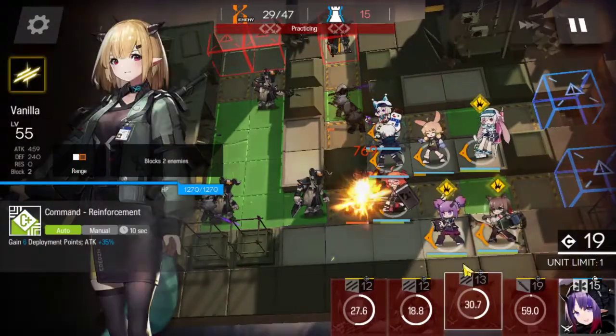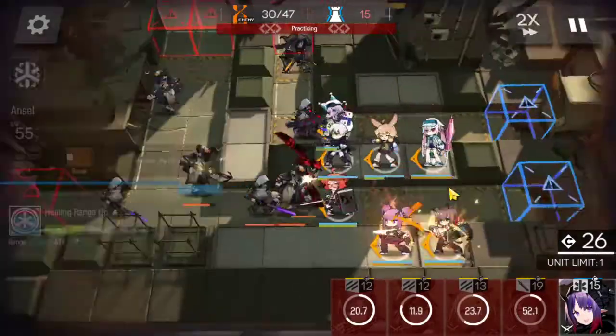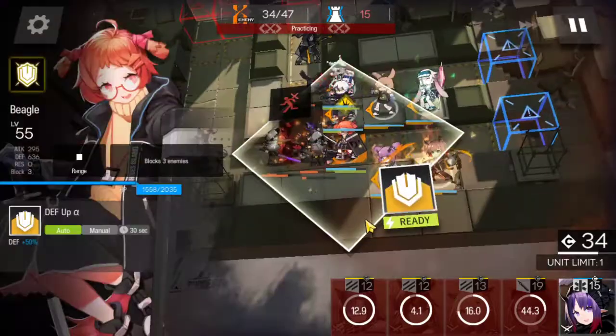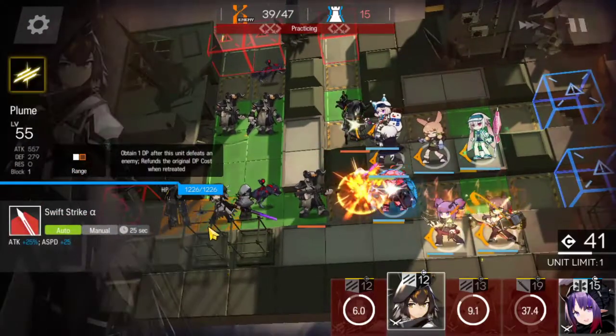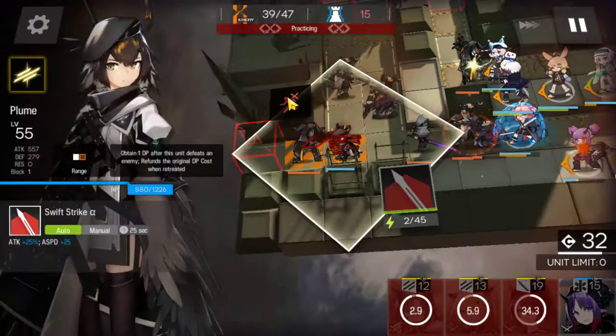And there we go. So we're going to pop bottom side. We can pop Anzel as well. We can pop Beagle. Let's pop Cardigan. So now we have Plume, and as you can see there's another mage. So let's do this real quick — boom, gets targeted, we can take her out.